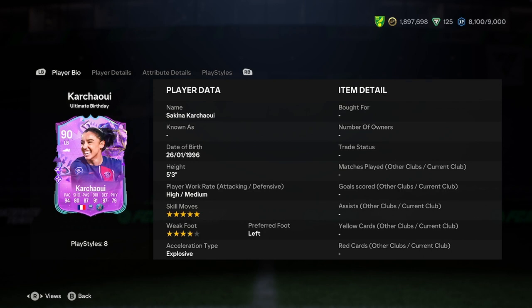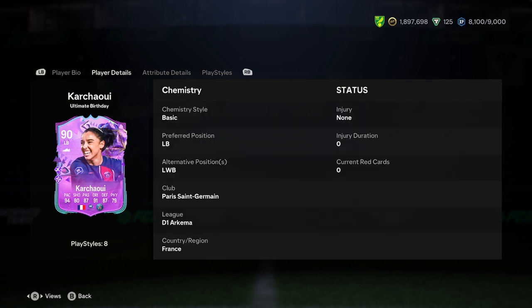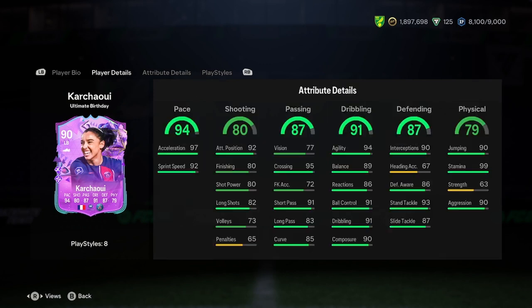She's 5'3, high/medium, 5-star skills, 4-star weak foot, left-footed and explosive. She can play left back or left wing back. She's got great links with Paris Saint-Germain and France. Insanely good pace, good shooting, really really good passing, good dribbling, really good defending, and great physicality.